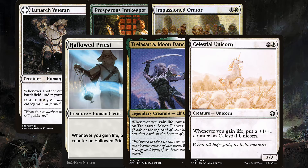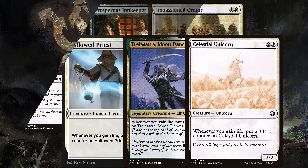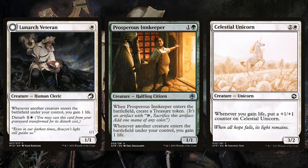Naturally we're just playing all these creatures and building up a ton of counters. Let's say we have two life gain creatures in play and we play a Celestial Unicorn — we're going to gain two life, and those trigger individually, meaning the unicorn will get two counters and become a 5/4 potentially on turn three. Then it just snowballs from there, everything making everything else more powerful.